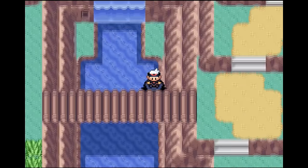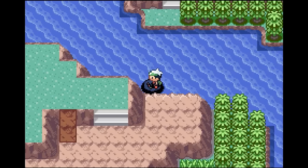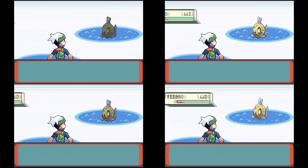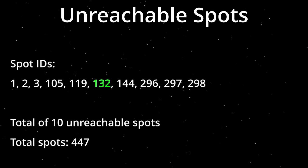Another fun thing to note is that Feebas appears under the bridge in a glitchy way. If Feebas appears in this unreachable spot right here, then it will appear in all spots under the bridge. Yeah, I don't think that is supposed to happen. Anyway, let's go over each unreachable spot and see why Feebas appears here.